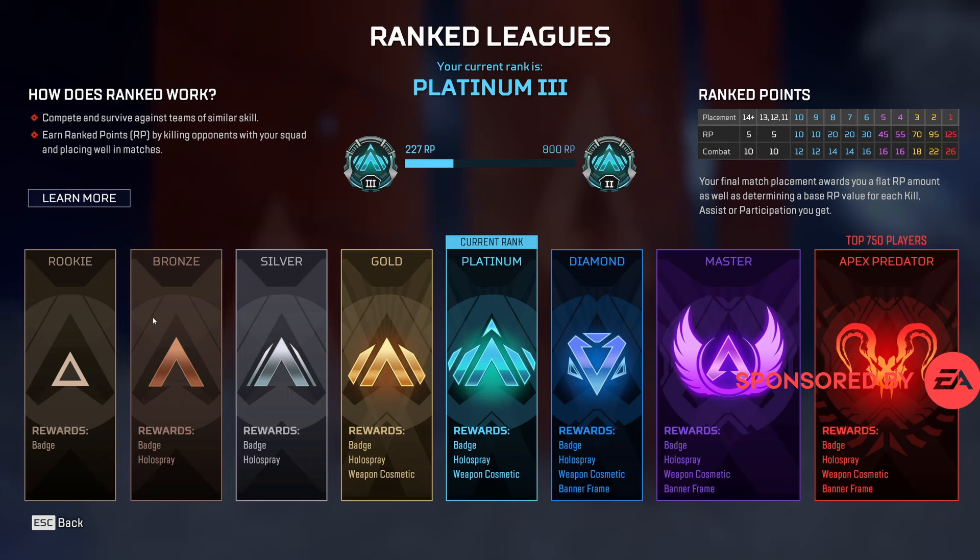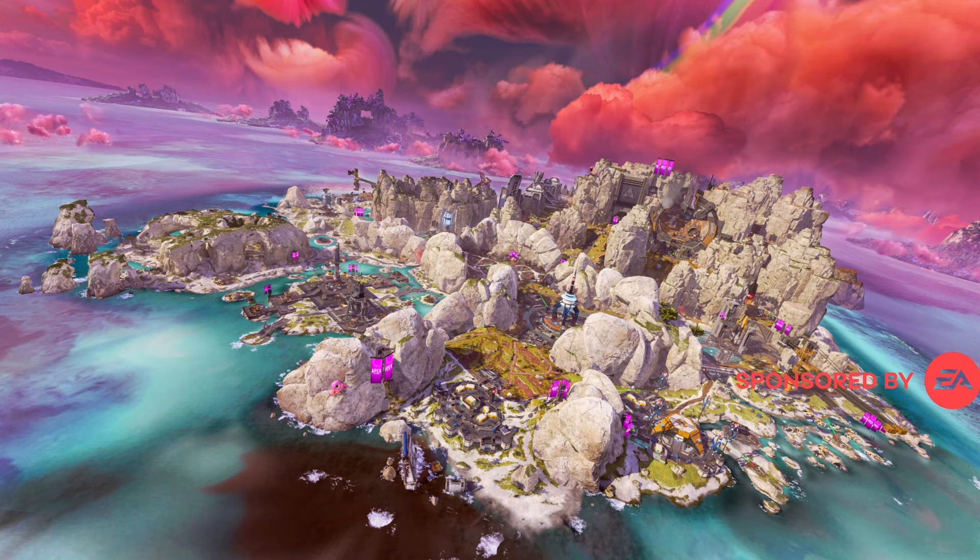For rank changes, your ending RP will dictate your starting RP for Shockwave. RP this season will be increased. 15th place and above will have no RP loss, and there will be a small RP gain for kills. The map rotation for pubs and ranked are E-District, Broken Moon, and Storm Point.